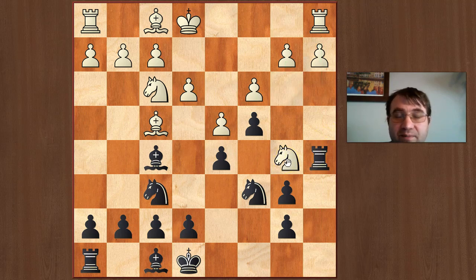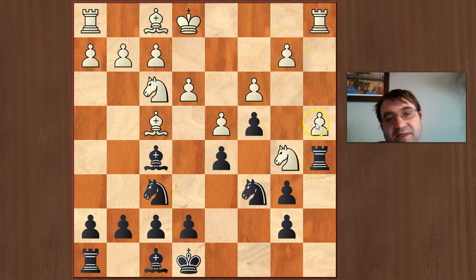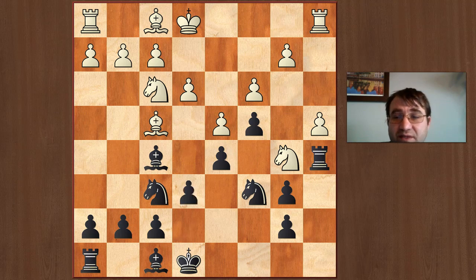What I'd recommend instead is Ra5, immediately putting a question to the knight — white is left with options that none of them are very appetizing. He could play pawn to a4, and the short answer is that pawn is just going to hang. We're going to play Bc2 and take on a4 by basically just finishing our development — e6, Be2, Be7.